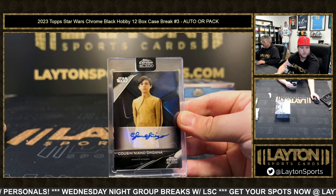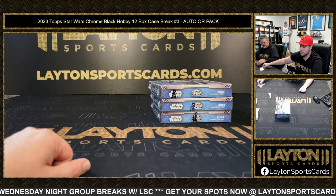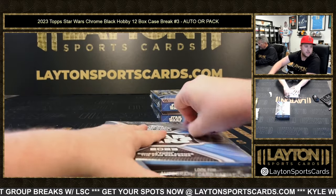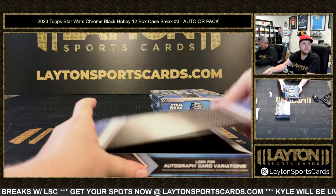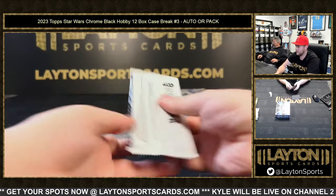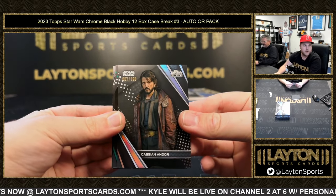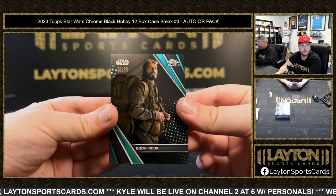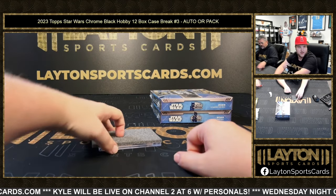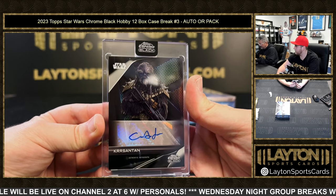Rob with two spots, Jacob with two spots — we're down to two. Two to go on the last Star Wars break of the day. Pack ten is Sean Z, auto ten is Francis D. Pack ten includes Cassian Andor to 199, green to 99 Bodhi Rook, and a Nien Nunb base. Auto ten Francis D — Chrysanthem, that's Forrest's skin in Fortnite.